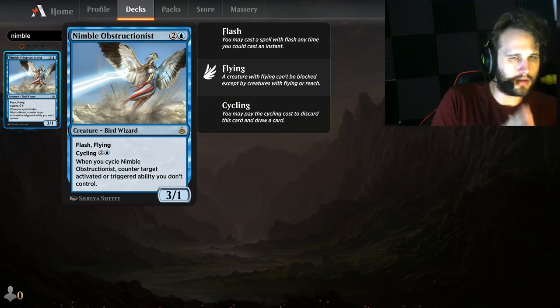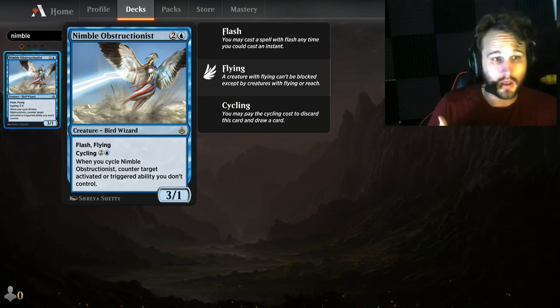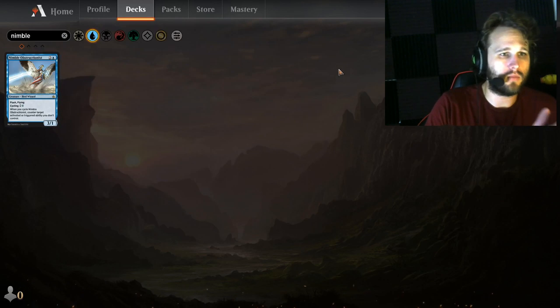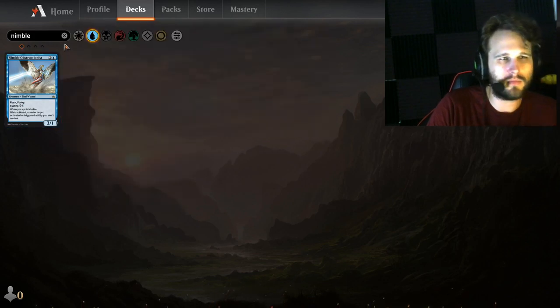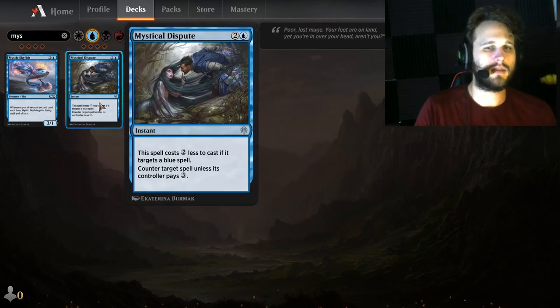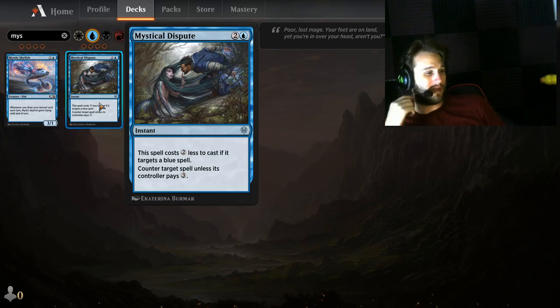Nimble Obstructionist — I really want this card to be good. It's a three-mana 3/1 flash flyer with a single blue mana symbol in the cost. That's value right there. Cycling to counter an activated or triggered ability means you maintain tempo and counter something at the same time. That is so good. I love this card. You sideboard this in against pesky triggered or activated abilities, and it gives you such a nice body to finish the game with.